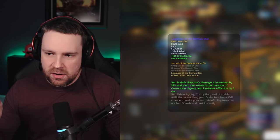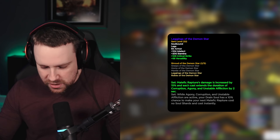A huge shout out to my patrons — thank you guys a million times for all the support, really appreciate it. If you're interested in supporting, there should be a link up here as well as down in the video description below. That being said, let's get right into it, starting off with Affliction's new tier bonuses in Sepulcher. The two-piece bonus says Malefic Rapture's damage is increased by 15% and each cast of Malefic Rapture increases the duration of Corruption, Agony, and Unstable Affliction by two seconds.